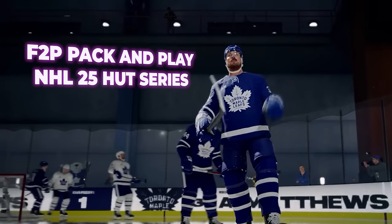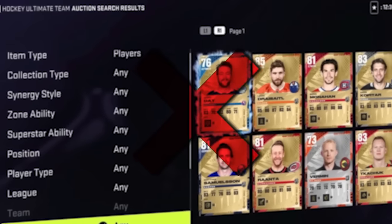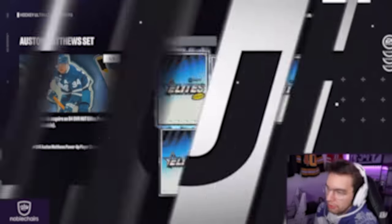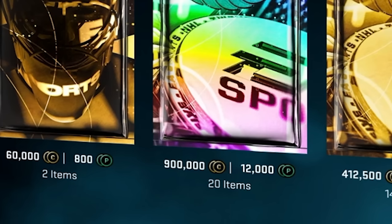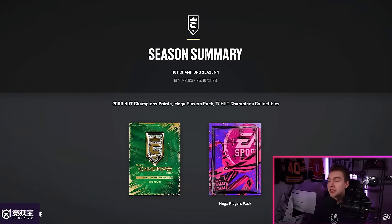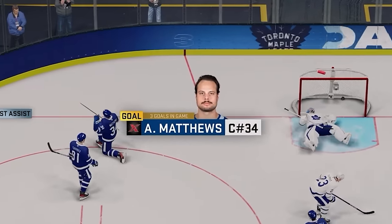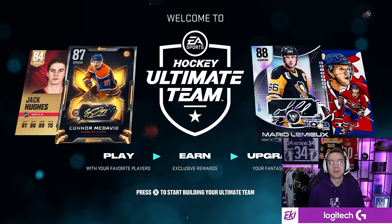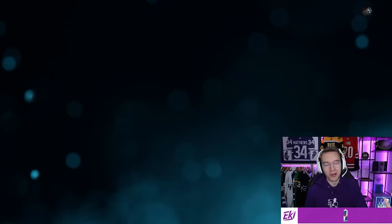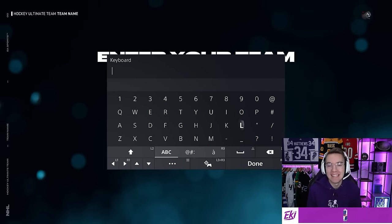Project Matthews is a free-to-play pack-and-play NHL 25 HUT series, meaning I can't buy players from the market, I can't do sets. The only way to improve the team is to buy packs with coins and earn rewards. I can make or buy any Auston Matthews card, and I need to earn every pack I open by scoring a hat-trick with Matthews. Welcome to NHL 25 HUT!